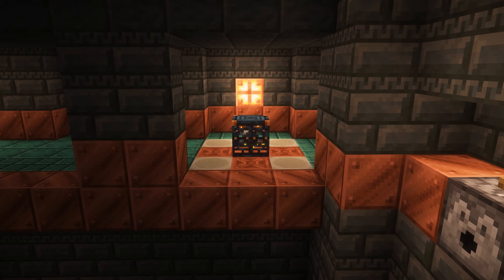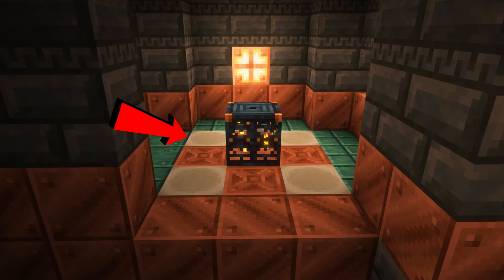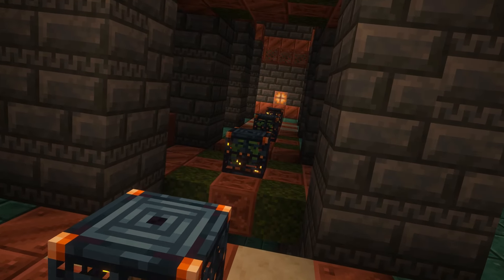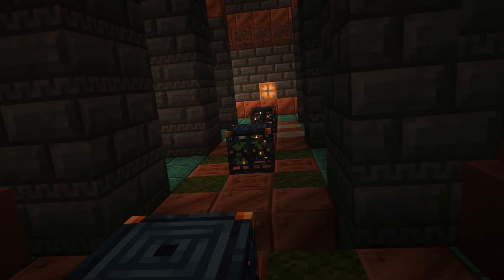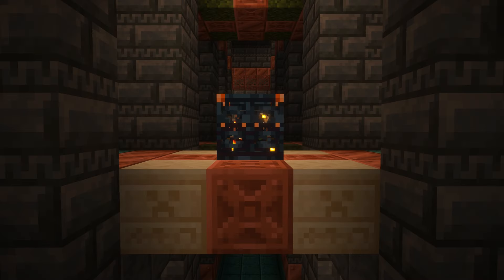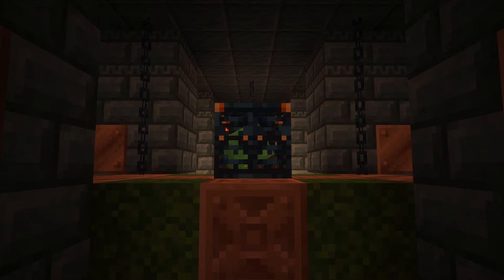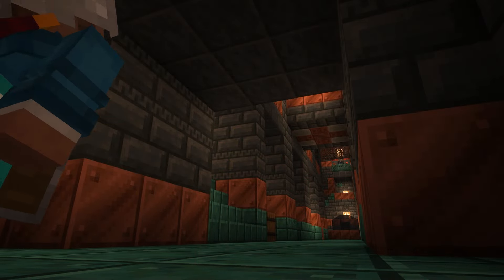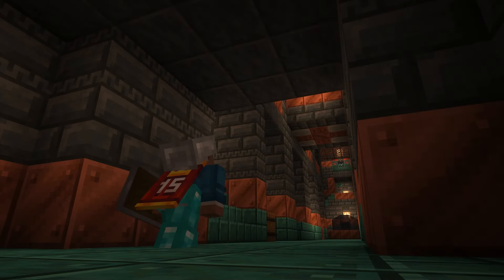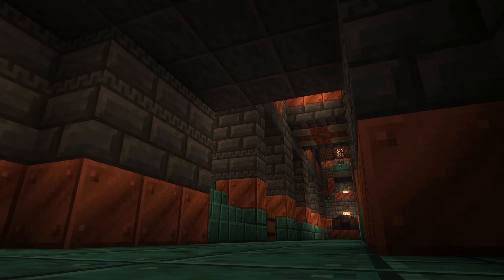Trial spawners. Next to each spawner, you'll notice a different decoration block, and these blocks represent what mobs you'll fight if you activate the spawner. This may be more obvious than some of the other tips, but: ice will spawn strays, sandstone will spawn husks, chiseled tuff will spawn the Breeze, and if you are in the early game, you'll be happy to know moss spawns slimes. If you're running low on shield durability or armor, it's probably best if you check the spawner's mob before you actually commit to fighting it.